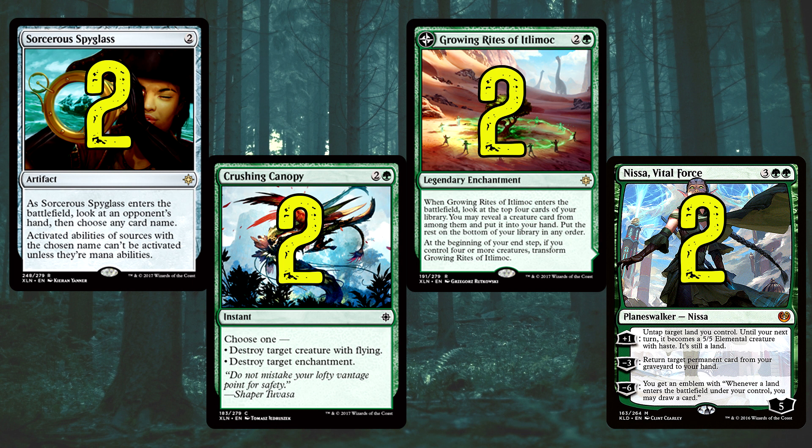Also a couple of Planeswalkers — Nissa, Vital Force. Great against control. The minus-3 where you can return a target permanent card from your graveyard to the battlefield is very good — we might be able to get something with Haste, bring back a Crocodile and go attack for the win. It's just a very versatile Planeswalker. Comes in with 5 loyalty which is very good — up it to 6, and if we want to get that emblem where whenever a land enters you draw a card — we've got a lot more ways in this deck now to draw cards, which I feel was the one thing this deck was missing.